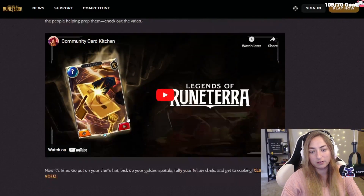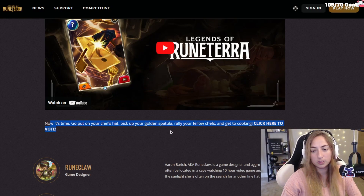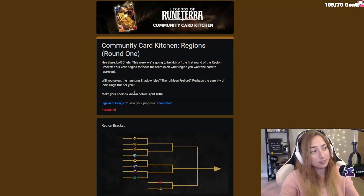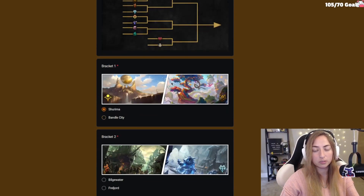At the bottom there's a lovely little video you can watch. If you go to the bottom and click on the link, it'll take you to a tab where you sign into your Google email and then you just vote on the brackets for what you want.